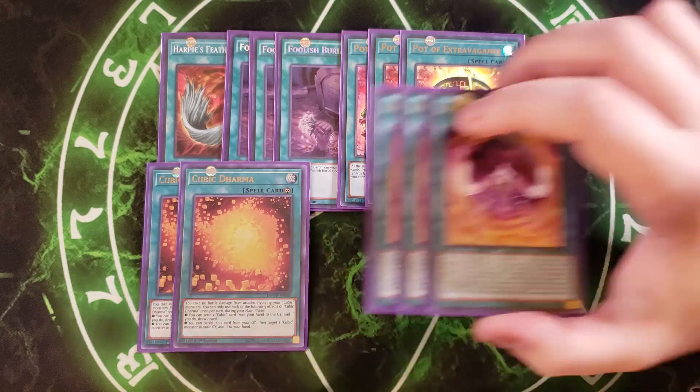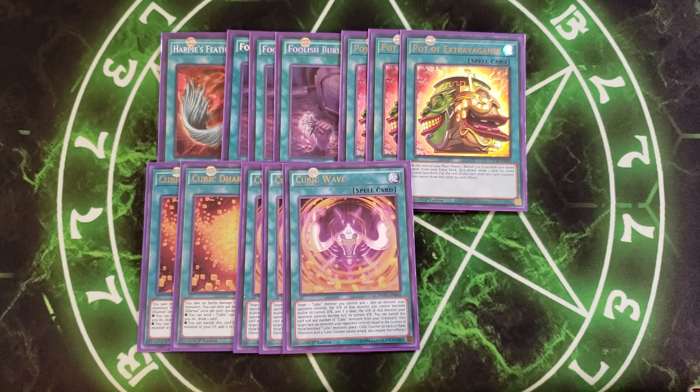We then play three copies of Cubic Wave. This card combined with Crimson Nova pretty much equals an instant OTK. It targets a Cubic Monster you control and a face-up monster your opponent controls — your monster's attack doubles and the opponent's monster's attack is halved. This can boost Crimson Nova all the way up to 6,000, and if it destroys a monster by battle, it attacks twice — which is absolutely nuts. It also has a graveyard effect: you can banish this card and any number of Cubic Monsters from your graveyard to place one Cubic counter on each of your opponent's face-up monsters equal to the number banished, negating their effects and preventing them from attacking, which helps you go in for OTKs.